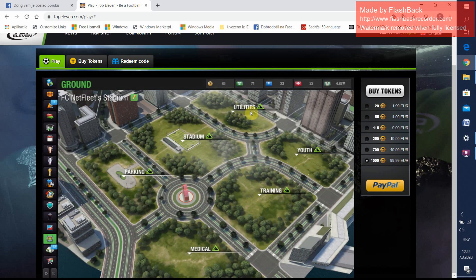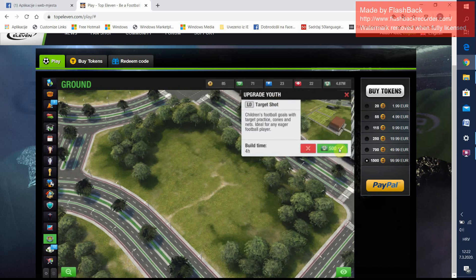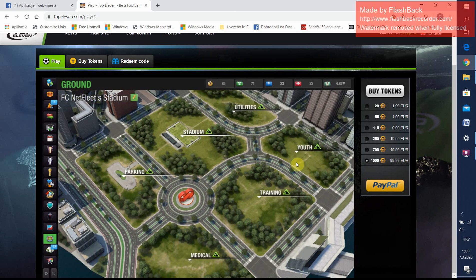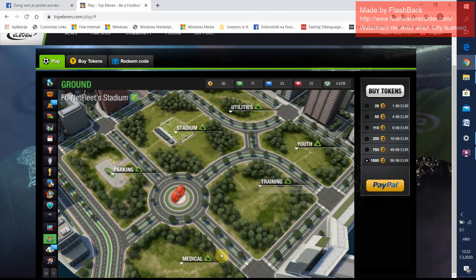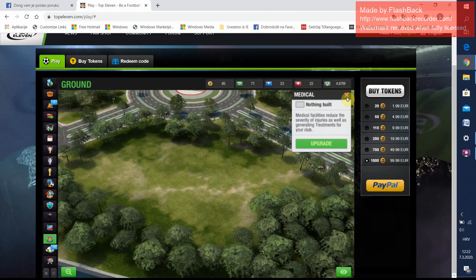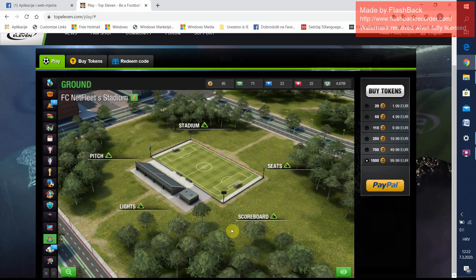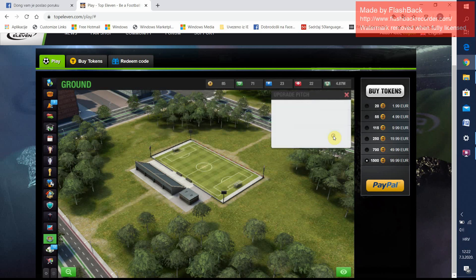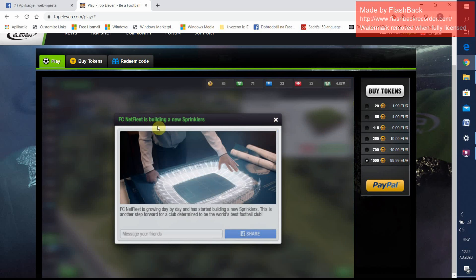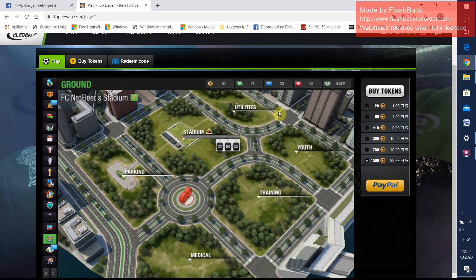Here is the stadium — you can build facilities. You can upgrade for only 500 but you can only build one at a time. So there are training facilities, medical facilities, parking facilities, and the stadium itself — seats, pitch, lights, scoreboard. We are now building new sprinklers — it will be five minutes when complete, so you have to upgrade every once in a while.